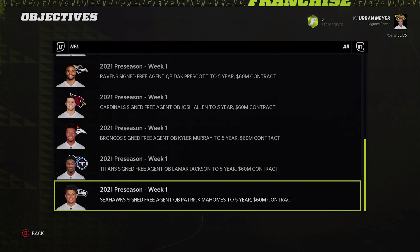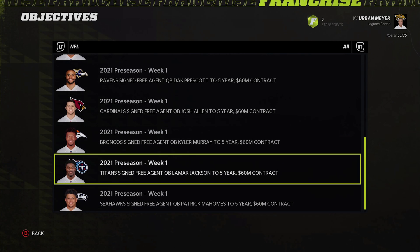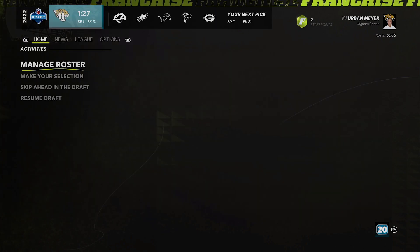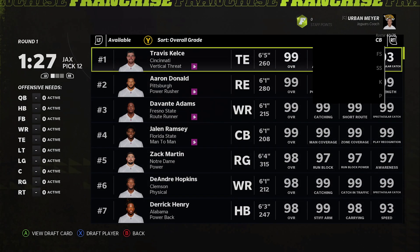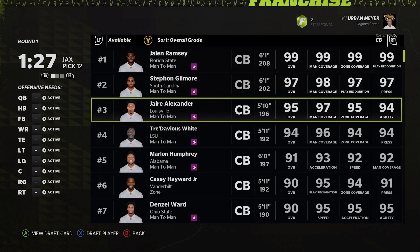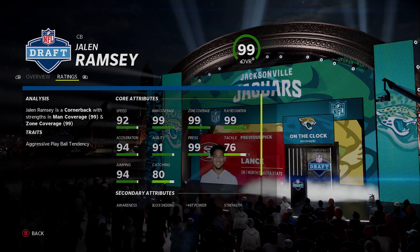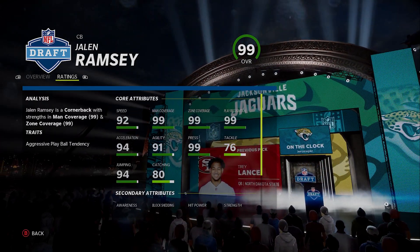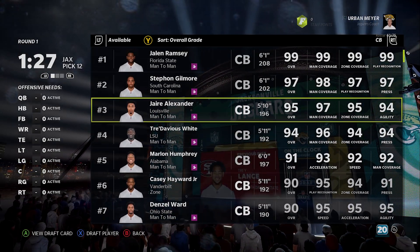If you want an unfun franchise, go with pick one and get Mahomes, pick two Lamar or Josh Allen or Murray. The trend is escape artist X-factor quarterbacks. Personally, my definition of perfect is not having an escape artist X-factor quarterback — that's just too easy to use. I like to challenge myself with players that aren't going to be super OP early on.